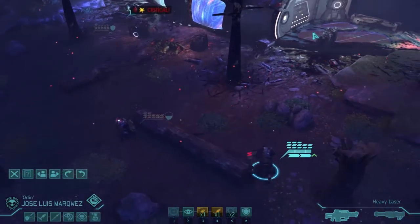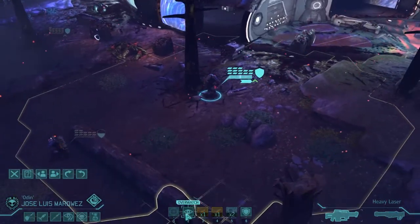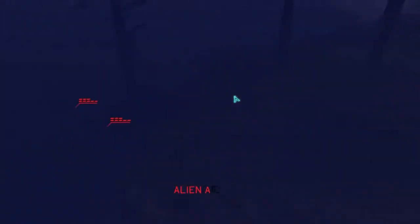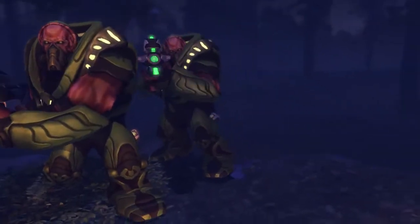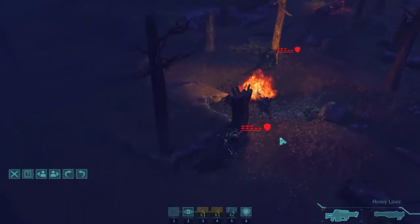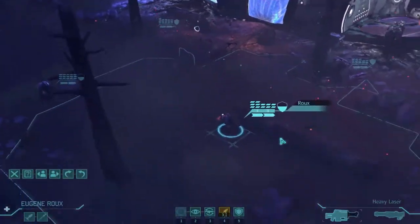96% chance to hit, 80% critical - ah, really wish that crit had landed, it would have been incredibly useful. Eugene Rue, can you come down here and also do the same? Fire at 58% - there we go! Feeling a little bit safer now. Let's come down - should we try and take over the base? Kind of makes sense really, doesn't it? If we take over the UFO we can use it as a base of operations. Where are they coming from? Oh hey, you seem to be at my exposed rear.